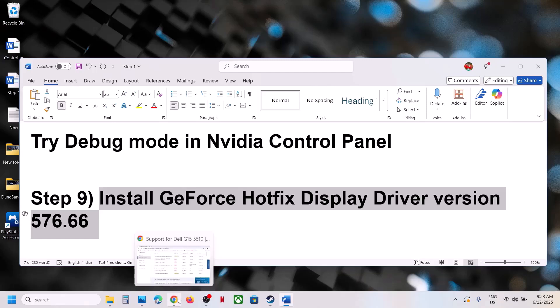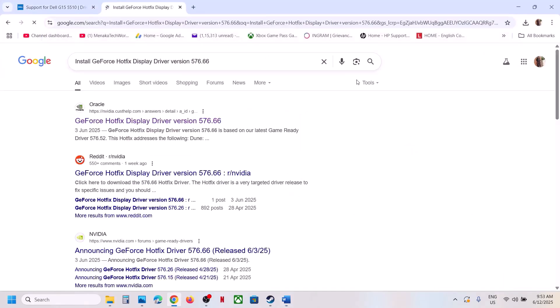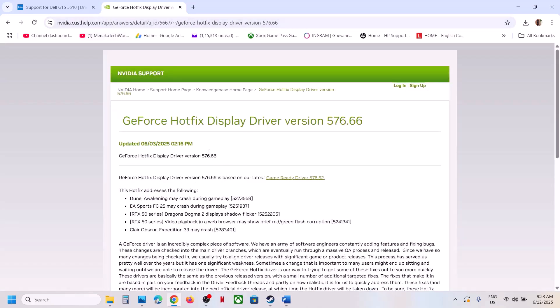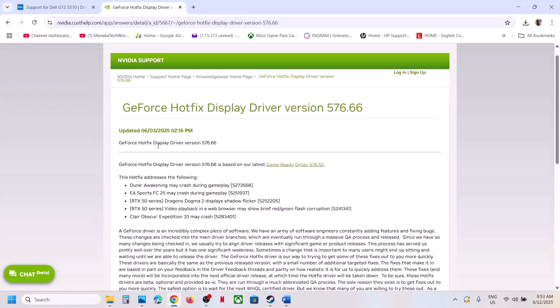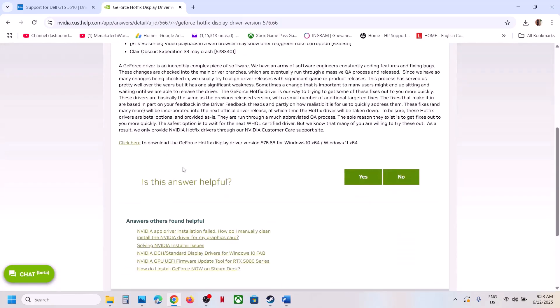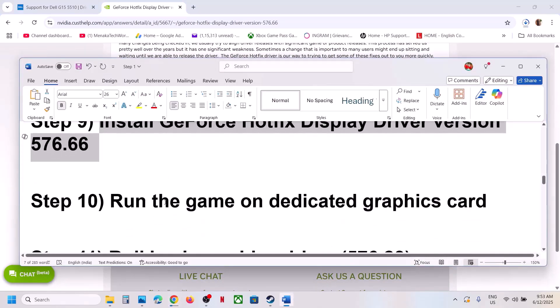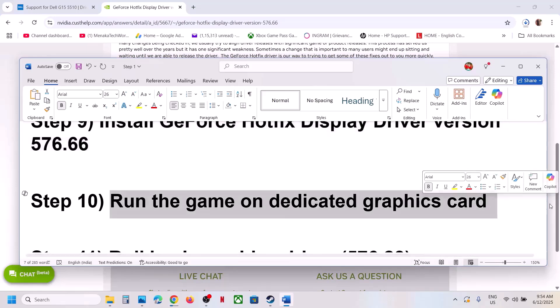The next step is to install the GeForce Hotfix Display Driver version 576.66. Search for it on Google and go to the official NVIDIA website (nvidia customerhelp.com). Find the version 576.66 download, click Download, run the EXE. Select the Custom option and check 'Perform a clean installation,' then restart your computer and check.